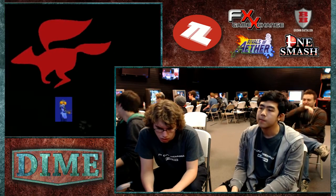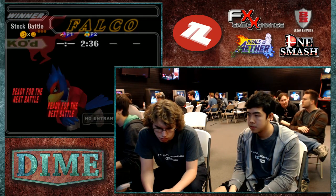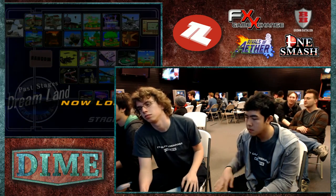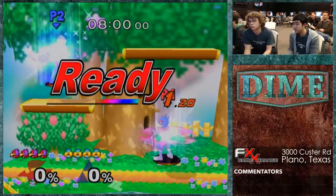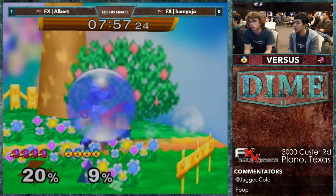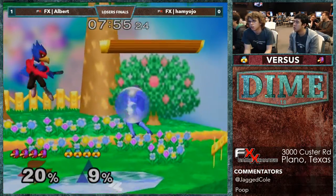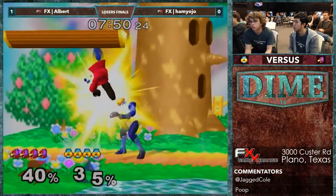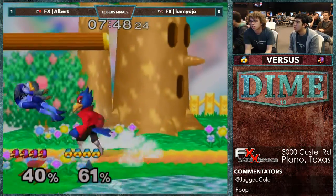What do you think Hamlin needs to do going into the next match? I don't know — it felt like Albert had some calculated aggression. Playing pretty safely, but suffocating him when opportunities presented. I like the Dreamland counter-pick, giving it a little more room. This is where he won the first game last time. Albert almost got the conversion off the combo, but good tech from Hamlin.